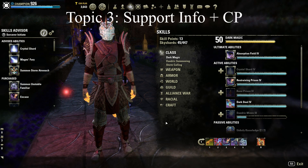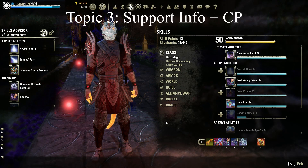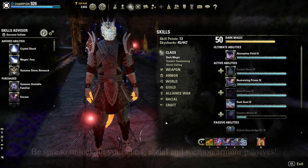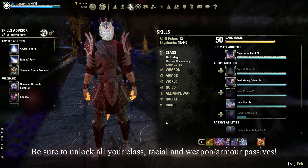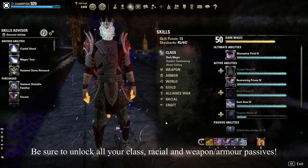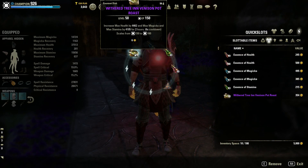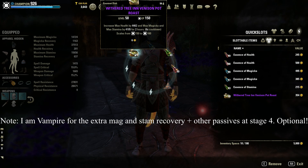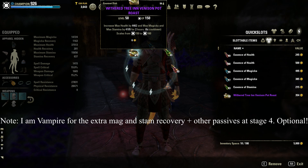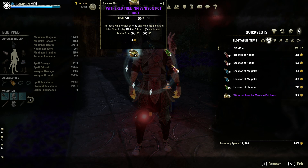Let's now move into the third and final topic, which talks about supporting information including some notable abilities and passives, as well as your food buffs and CP tree allocation. A lot of this has been contained in the video description so I'll keep it brief and focus on the main parts. First off, let's talk about the food options and pot choices. I recommend using the Tri-Food here, which increases your Max Health, Max Magicka and Max Stamina — the same reason as the multi-effect enchantments we're using in our armor. We benefit from all of these resources, so I'd recommend getting that.